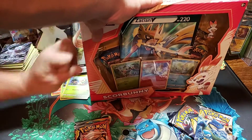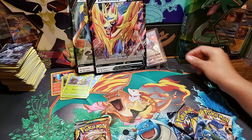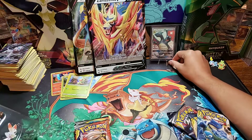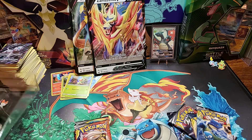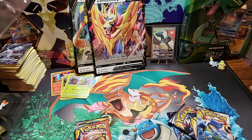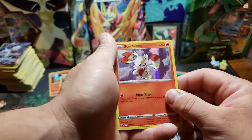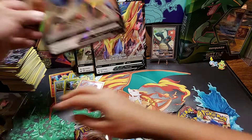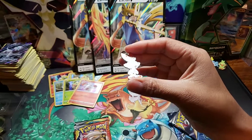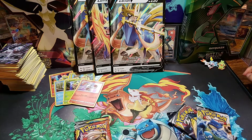And then we have our Scorbunny collection right here. The Scorbunny will be promo number two of Sword and Shield. And here are the other two cards from Sword and Shield - so those are all the cards. You get promos one through three for Sword and Shield. If you are going to be collecting all the promos in Sword and Shield, this is the perfect time to start because these just came out and these are the very first ones and the only ones.